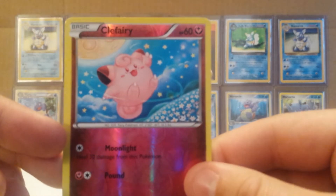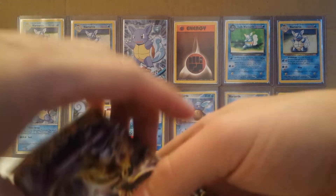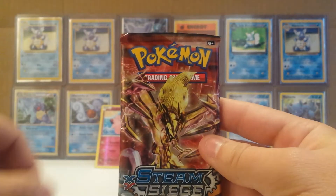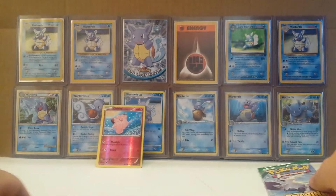Here's a look at the Clefairy promo — it's just a reverse from Generations. Our packs: we've got ourselves a Breakpoint, Steam Siege, and of course Roaring Skies. We'll leave Roaring Skies for last.